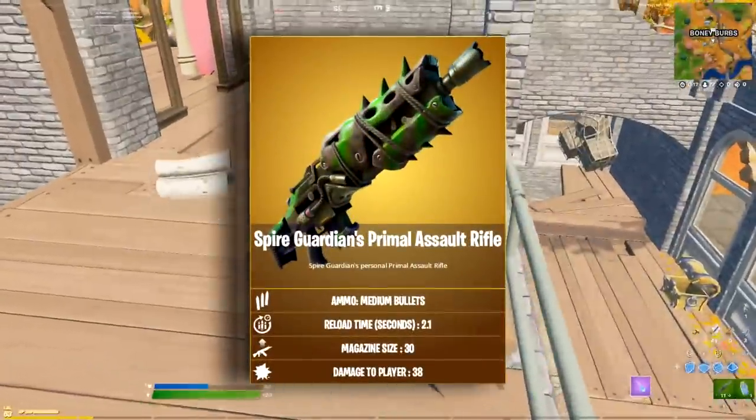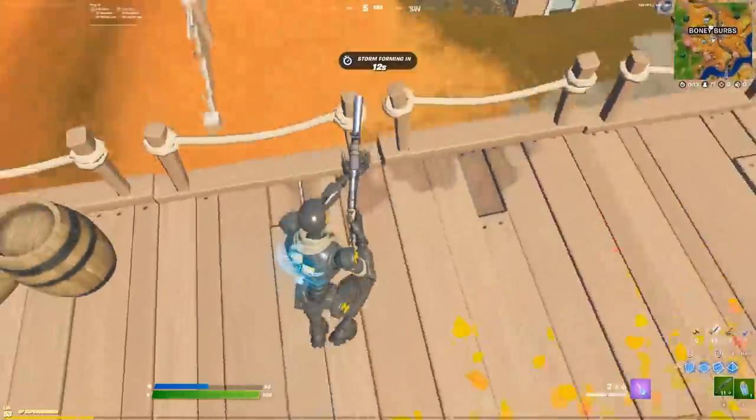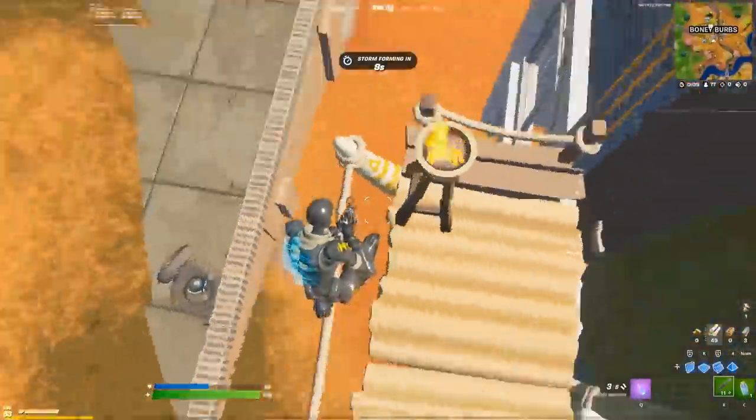A new mythic has been added to the game. Defeat the Spire Guardians to pick up their Primal Assault Rifle, an incredibly strong AR that does a pretty terrifying 38 damage per body shot to a player.